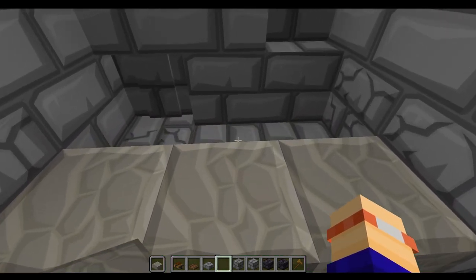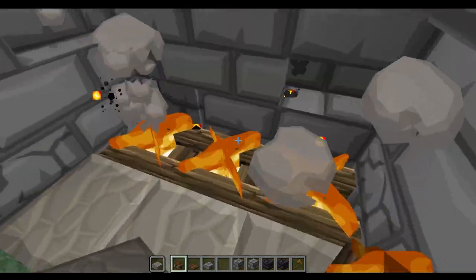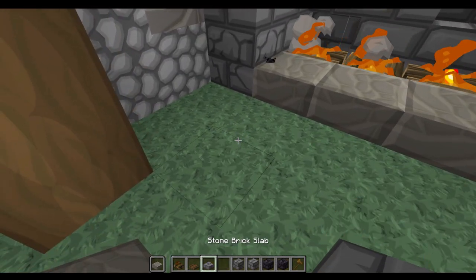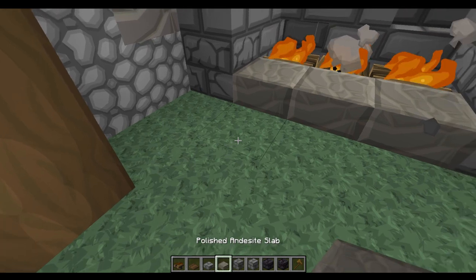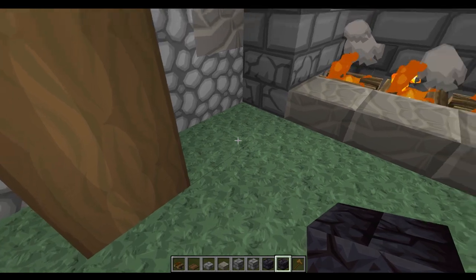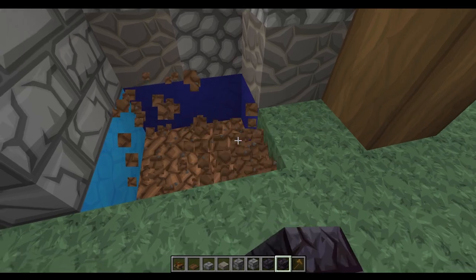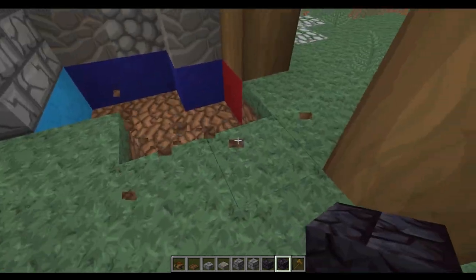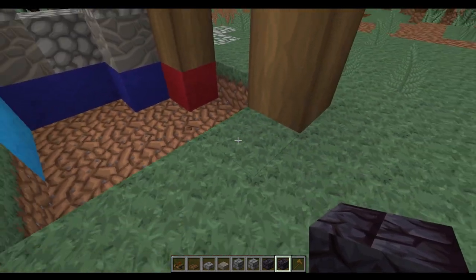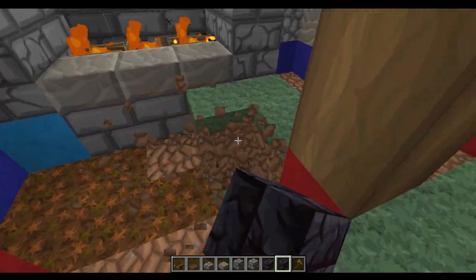For the big main blacksmith's furnace we're going to place some of the andesite here which leaves us with three blocks where we can place some campfires going through like this. You might want to place one the other direction just to make it a little bit more interesting. Next we are going to be using the polished blackstone bricks and the cracked variety — we're going to take out all of the grass and mixing up the bricks and the cracked variety, come right the way out to this level and just fill all of this in with some flooring.